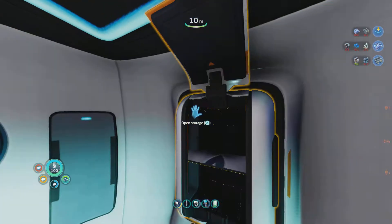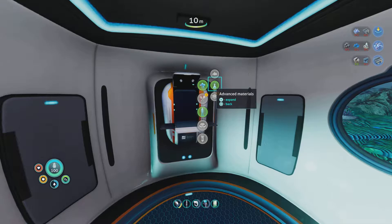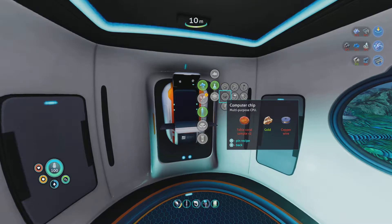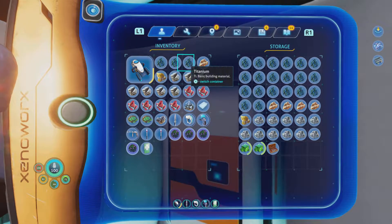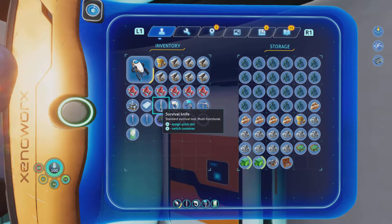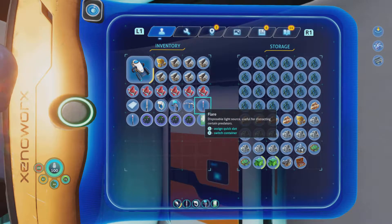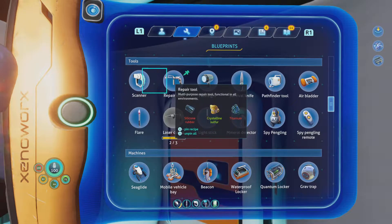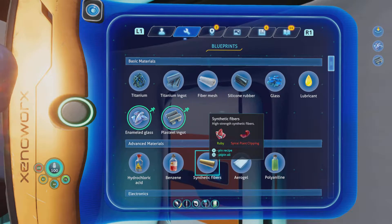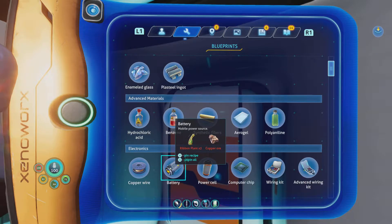We need another advanced wiring kit, which we can make by... we already know we need a test override module. We need an advanced wiring kit — that's a wiring kit and a computer chip — so two copper and one gold. We can do that because I feel like quantum lockers are going to be quite good. We don't have enough copper — that's a slight issue. Is there something we can make that would be of use to us currently? We need copper wire, then synthetic fibers. To do that we need a spiral plant clipping, which I am clueless as to how to make.